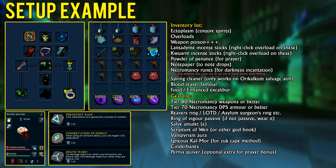For your amulet, you're going to want to be using a Salve Amulet (e) — enchanted — for the 20% damage and accuracy buff. Ring-wise, I'm going to suggest you have a passive ring of vigor and use an additional ring instead, like a Reaver's Ring or maybe even an Asylum Surgeon's Ring.